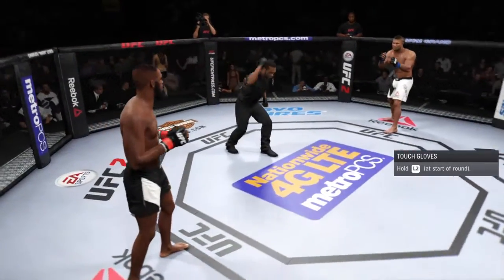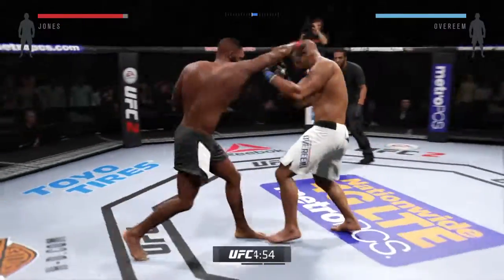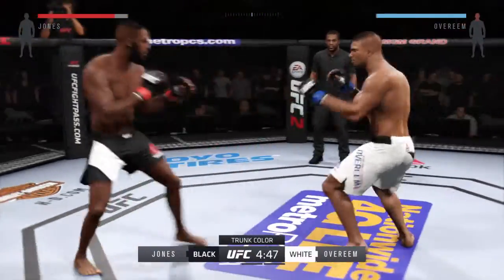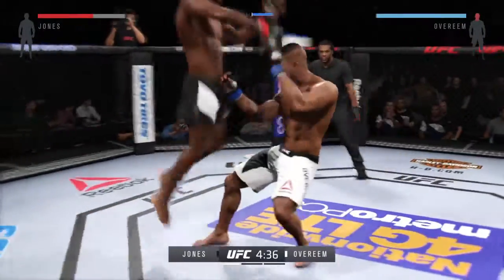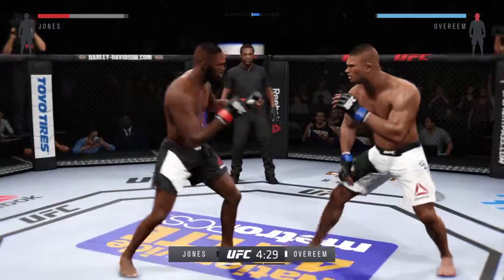And here we go — our fight tonight is scheduled for three five-minute rounds. White trunks for Overeem, black trunks for Jones. The reality of it is, Jones just continues to get better — no question about it. Jumping knee! That leg kick did some damage.